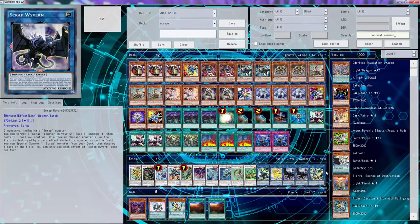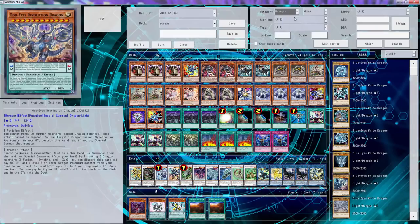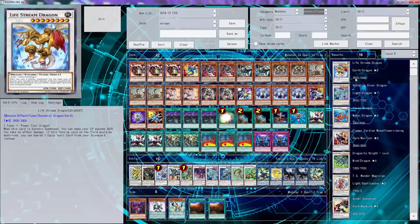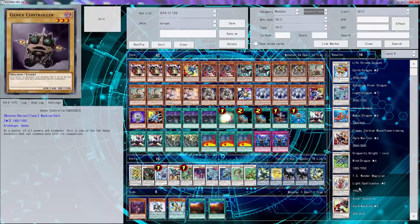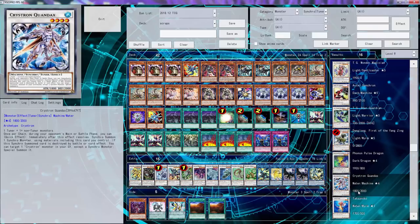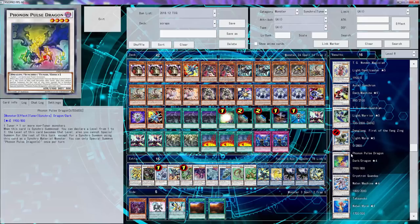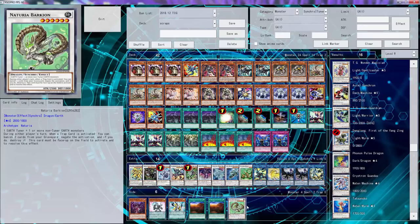Another synchro tuner - probably Formula or Tatsunoko. A synchro tuner - we can't go into that, it's a card synchro. Wait, there we go - Tatsunoko! We can use our cards from our hand.